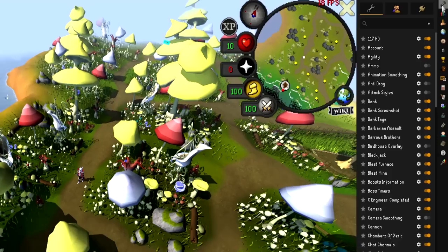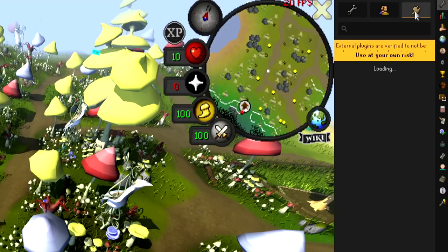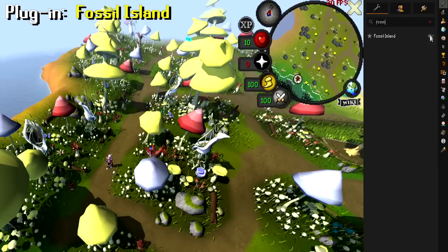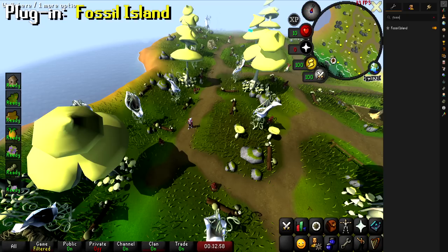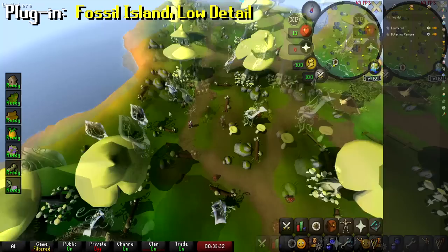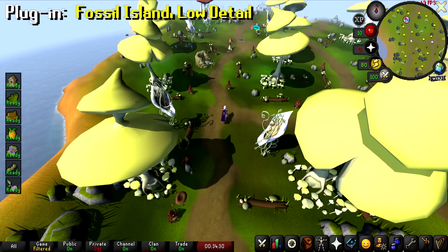Head on over to the plugin hub by clicking the configuration tab on the top right, then click the plug icon next to it. Search for Fossil Island and install the plugin. Then head back to the configuration tab and type in Fossil Island again to turn it on. A lot of the clutter at Fossil Island will be turned off, which helps your computer run better and get more frames per second. Also search for the Low Detail plugin and turn that on — your frames will then be at maximum efficiency, even when running through Fossil Island zoomed all the way out.